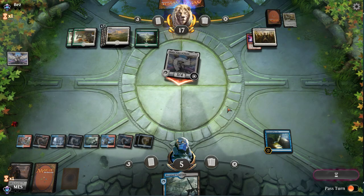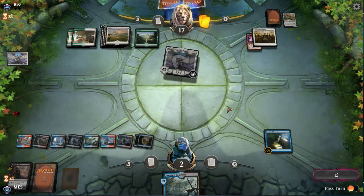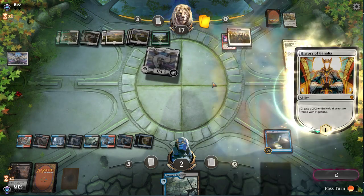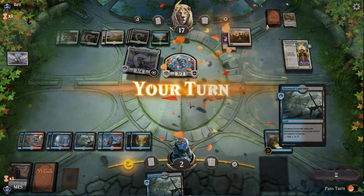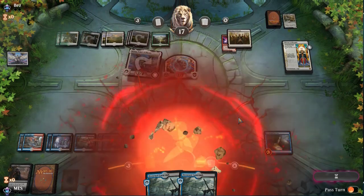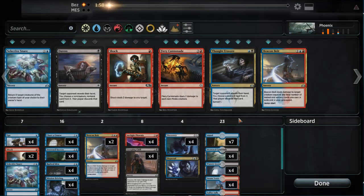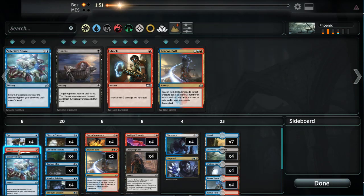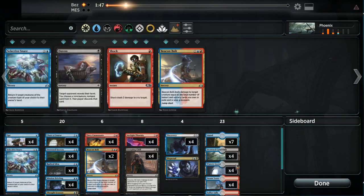I probably could have put them to one if they used their mana. We're in trouble. Four Cannonades — I actually like the auto-ratio in this matchup, though I'm not sure if four is right. Shock is just replaced by a Cannonade. I have two Beacon Bolts in the deck right now and I didn't find any — that's annoying. Selective Snare is fine, but it might be a cut. I can shave Creeping Chill.